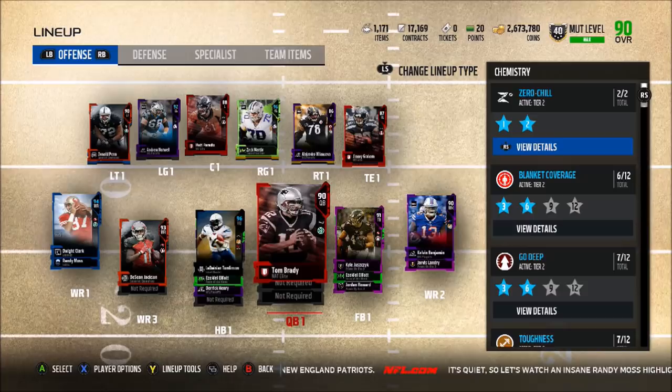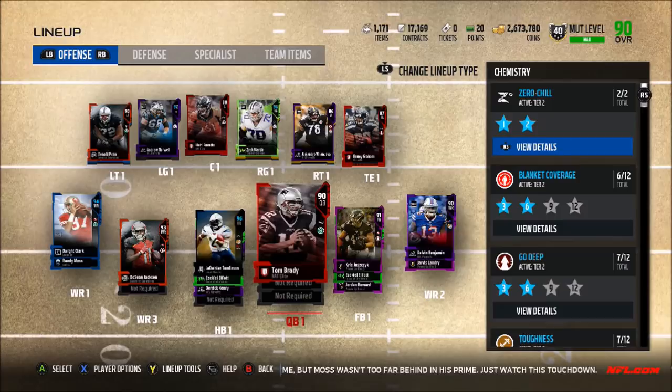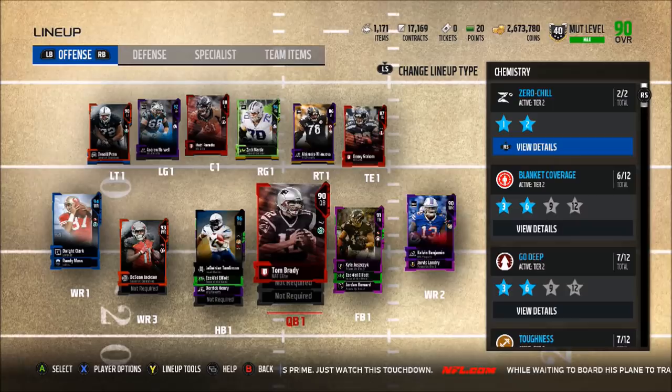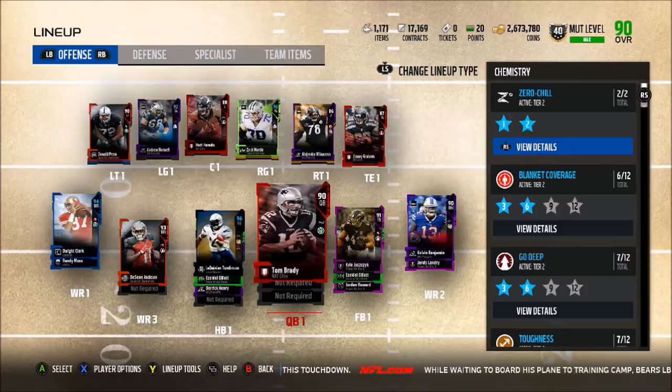Maybe for quarterbacks, get yourself a new Drew Brees. Basically anyone that had a very good Super Bowl game and doesn't have a super high overall card. I'd imagine that the Super Bowl Legends are probably going to be 95 overall at the lowest. Super Legends usually are about 95 overall and then go up from there. The highest overall Super Bowl Legend in years past has been 99. I don't know if EA is ready to release 99 overalls just yet, but they may release a 97 or 98 that we could power up to a 99 in terms of chemistry.